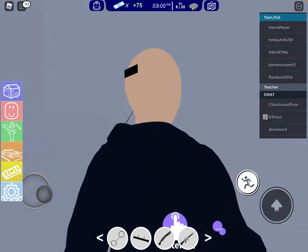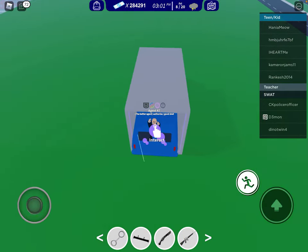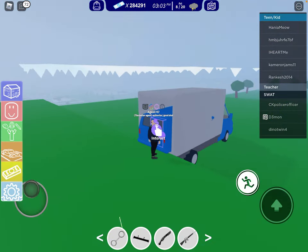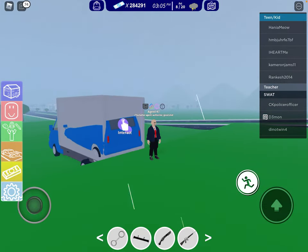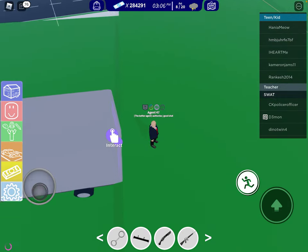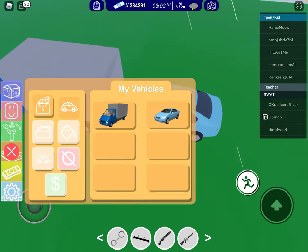Oh my God, it's stuck. Open that door. Look, that's glitching — that's not the right vehicle. You want to add the correct vehicle. Maybe like a small vehicle. You want a large vehicle to cover it.